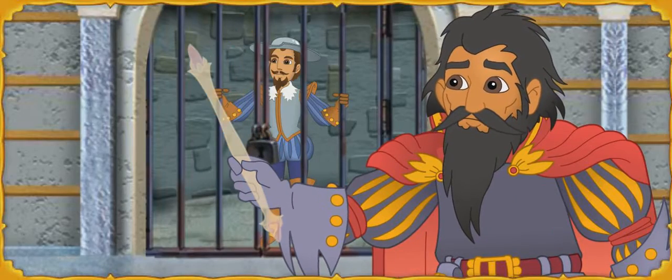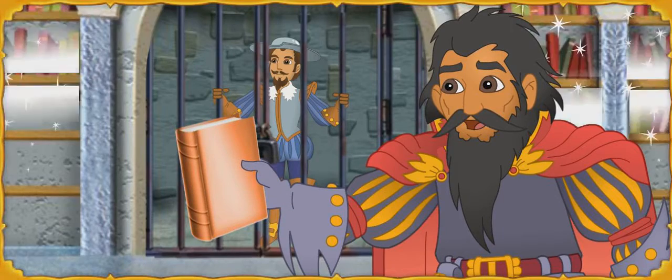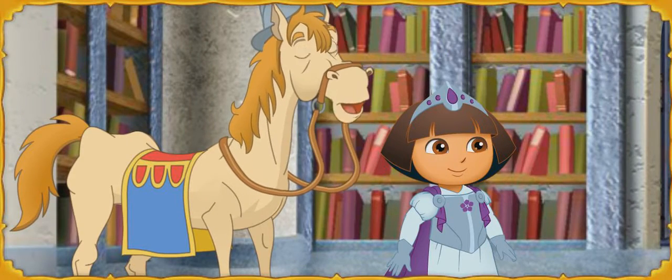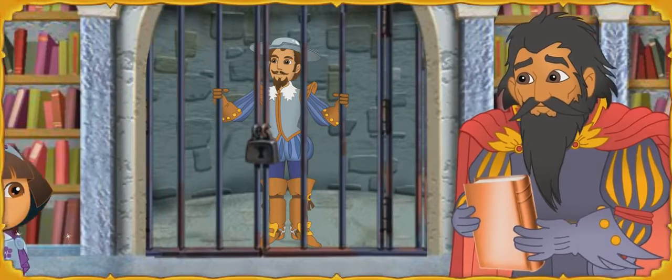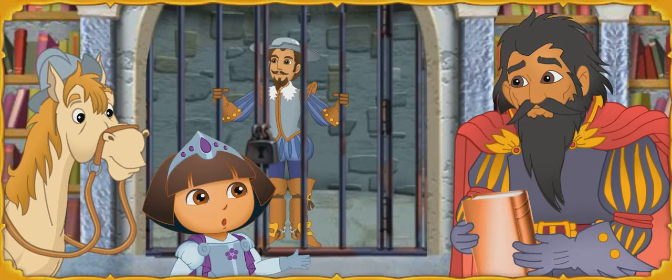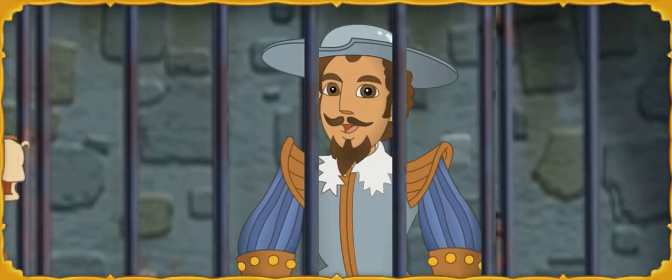Look — he's gone. It is fading, and all the books are coming back to Story Castle. Your love of books has defeated Malambruno, Dora. Malambruno doesn't like books because he never learned to read. Señor Malambruno, everybody can learn to read. Don Quixote will teach you.